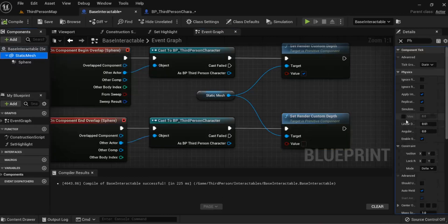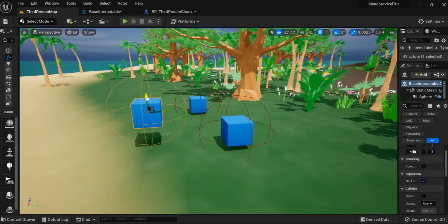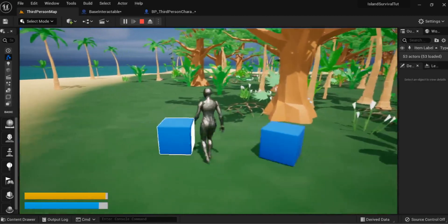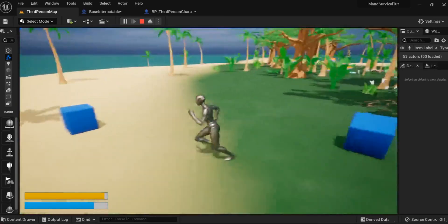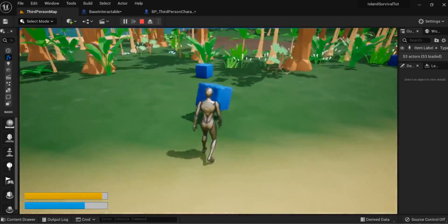I also want our items to apply physics — a bit like Skyrim, where you can move items around and when you drop them they drop realistically. All we need to do is set Simulate Physics to true. If I lift this box up and press play, it drops and hits the ground and we can push it around, which gives a more realistic feel. It's very simple and easy to get items running around and pushing through your environment.